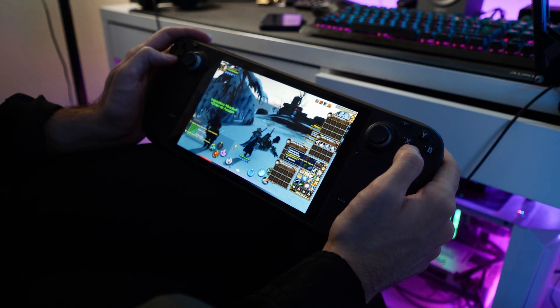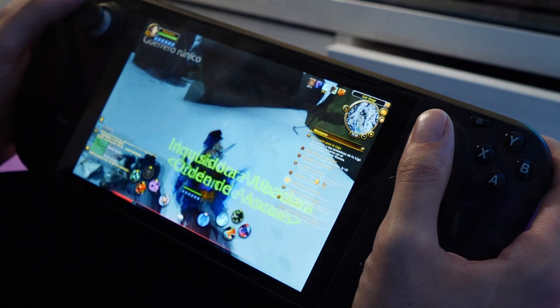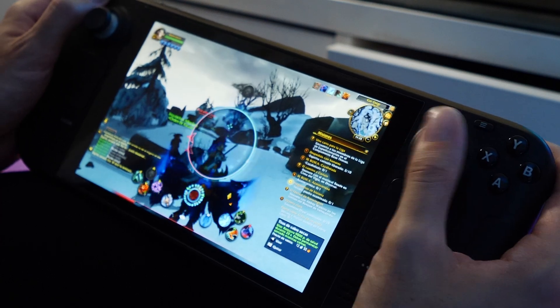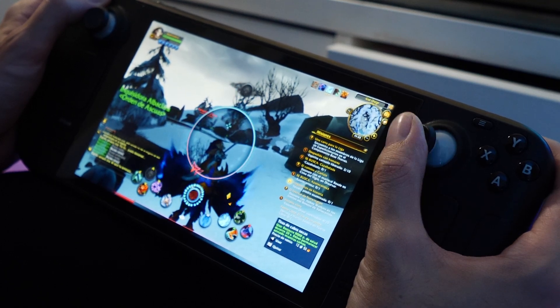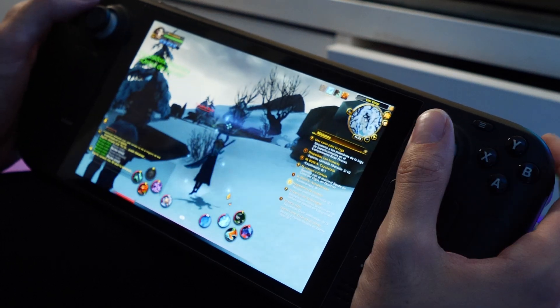For example, I have the Ring Menu on my Select button, and I open it using the Select button and navigate with the right stick — the camera stick — to select things. By default, that's not how it's set up. You have to assign a button to open the Ring Menu, and by default it uses the left joystick to move the selector, which I don't like. But you can change that. It's very customizable and flexible.